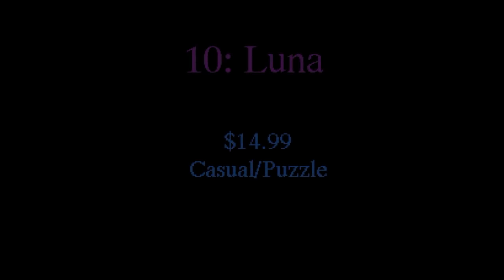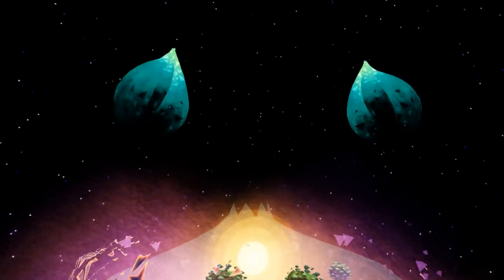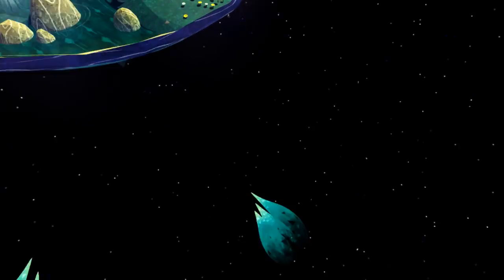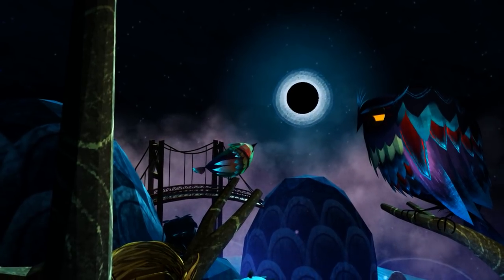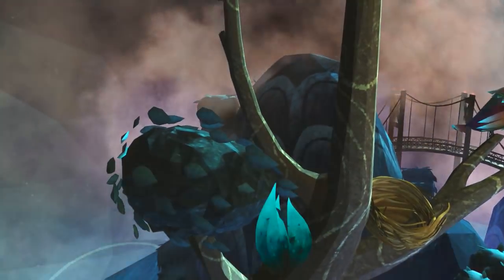Number 10: Luna. Luna is $14.99 in the Oculus store and is a casual/puzzle game. The object of Luna is to unlock each level's tree, plant, and animal spirits by customizing mini terrariums. After you've solved your mini puzzles and unlocked your scene, you're transported inside of the domes to see up close and in person little animals inside. The graphics are amazing and the scenes are so pretty.